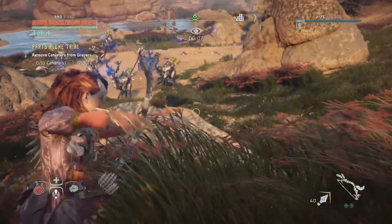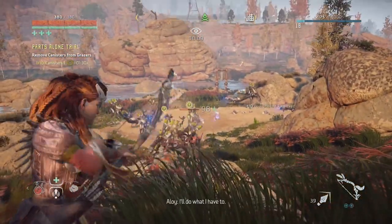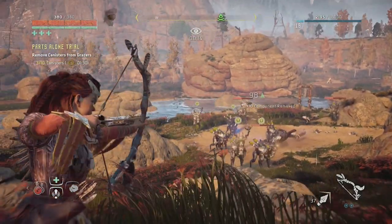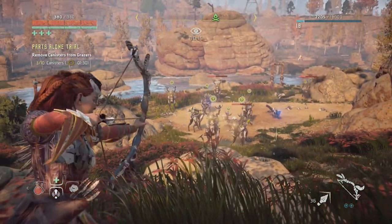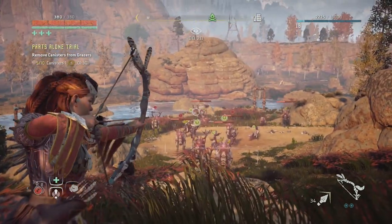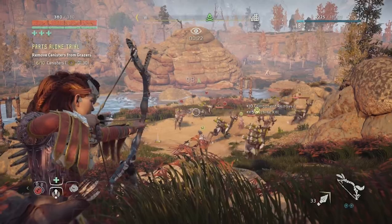I start off by sneaking in the grass and then I take out canisters as quickly as possible. I first take out a grazer in the front and then I try to take out grazers in the back, because they aren't alarmed yet, so you can take out their canisters without them being aware of it.